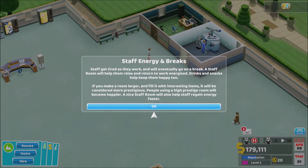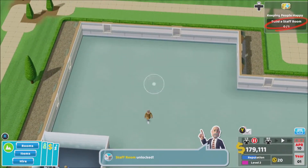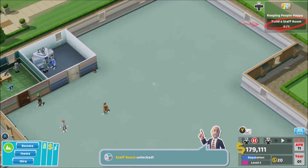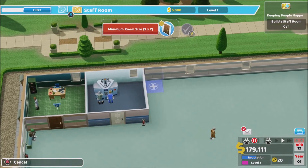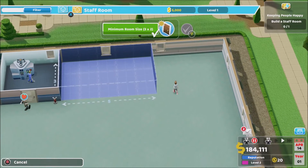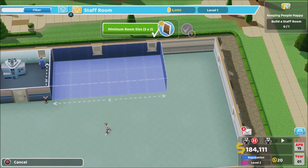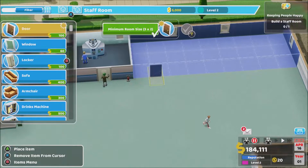Staff get tired as they work and will eventually go on a break. The staff room will help them relax. Drinks and snacks keep them happy — a larger room filled with interesting items will be more prestigious and people using a high prestige room will become happier. A nice staff room will also help staff regain energy faster. We're gonna go for a bigger staff room — let's go to rooms, staff room, let's make this twice the standard size. Actually, it said more prestigious — we're gonna go big.